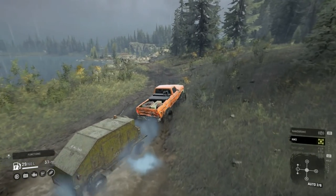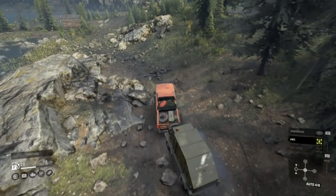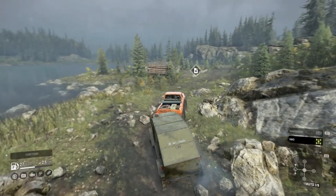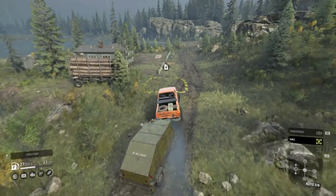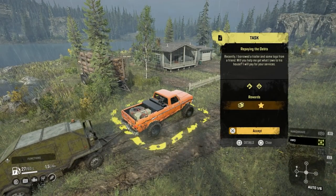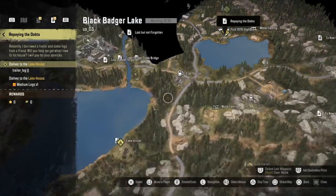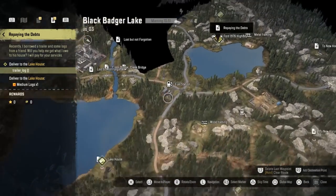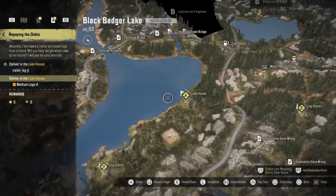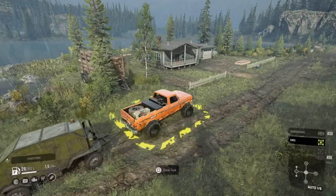We can stay on this track going along here - easy, flying along. We've got a task just here - what's this then? There's our first logging trailer with logs. Deliver to the lake house - logging trailer to the lake house. That's the first logging load I've seen for that. Then we've got medium logs over there from the log station, and you're going to deliver to the lake house as well.